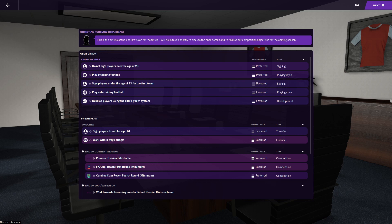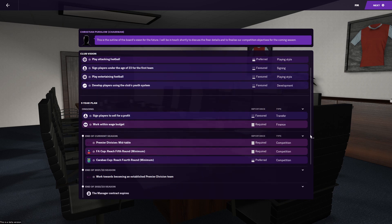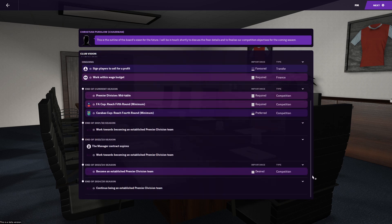When it comes to on-pitch performance, the bar is set quite high. The board want an immediate mid-table finish — a huge leap compared to previous seasons. If you achieve that, then the board calms down a bit, and you get the next four years to go from mid-table to an established Premier League team.